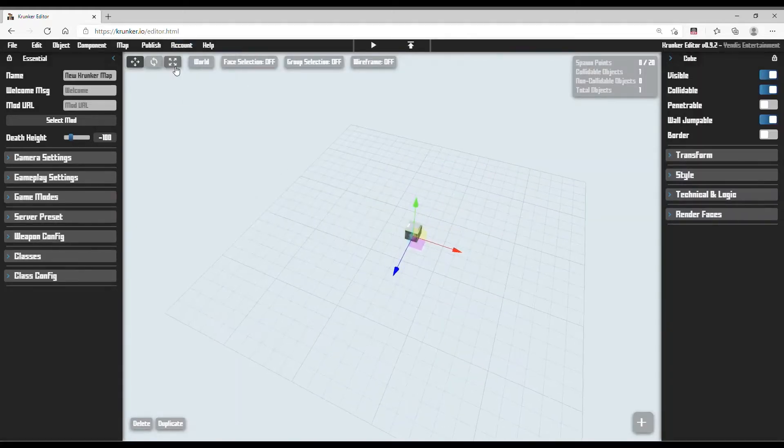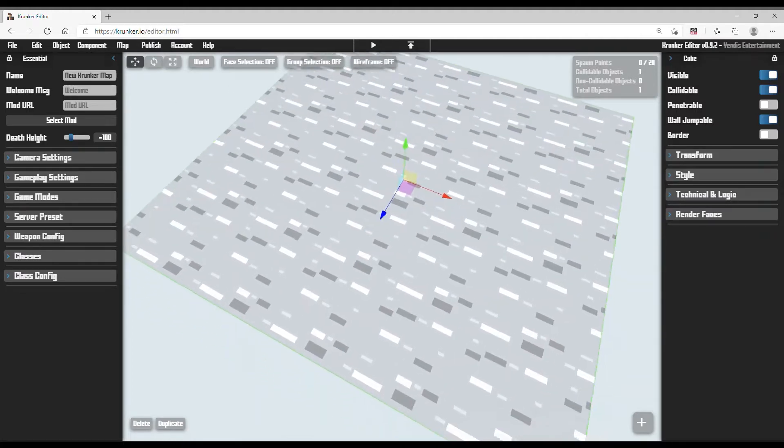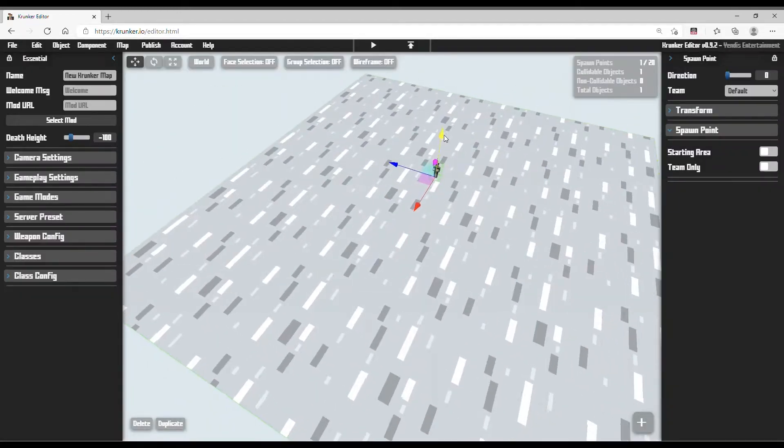First thing to do is you need to spawn a trigger here and you need to stretch this to a little bit of a big platform. Then what you need to do is select a spawn point.